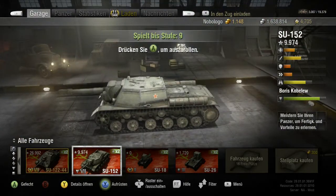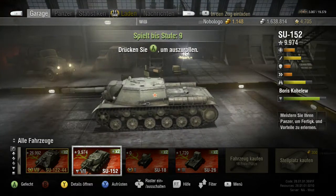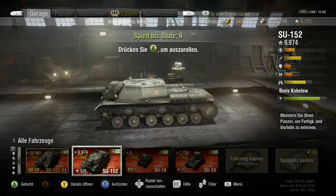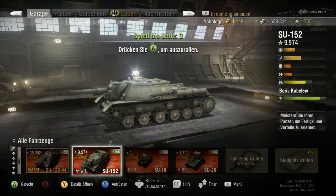Er hat die üblichen Tanks hinten – bei den Russen immer hinten am Turm. Abschleppseil ist auch dabei. Die Boomer-Kanone wäre stark, wenn sie schneller laden würde. Aber das ist an sich jedem seine Sache, ob er eine stärkere Kanone haben will, wo er länger warten muss, oder eine etwas schwächere mit schnellerer Nachladezeit.